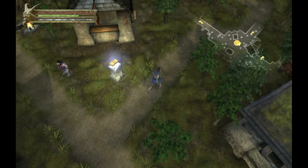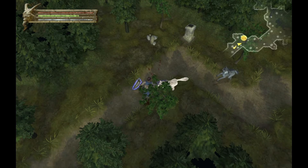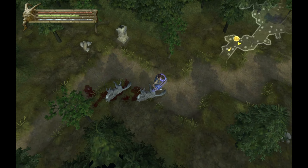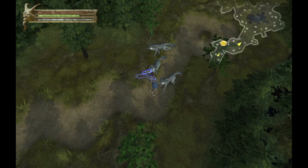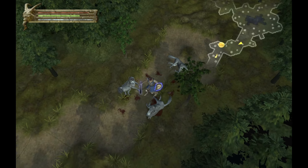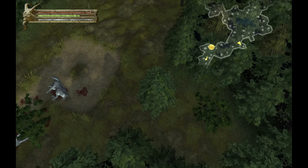Hey guys, welcome back to Baldur's Gate Dark Alliance. Last time we finished the mines and got access to this dark forest up here, so let's check it out. We beat a boss character and we are going towards the next gate — the gate that starts the next chapter. The dark forest was inaccessible before; the excuse being without a map there would be no way to navigate this thing, and the dwarf marked on our map the location.